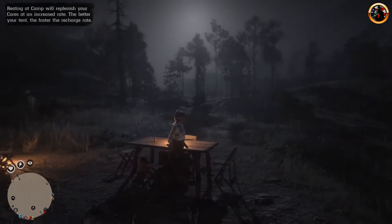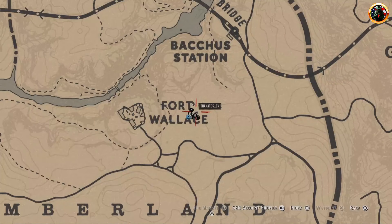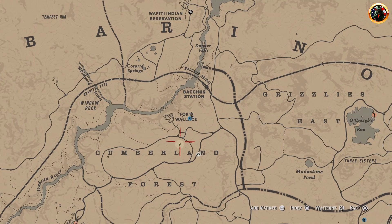After you've loaded into the camp, open the map and watch for 15 seconds. Here it is — a legendary deer appeared. Let's go to him.